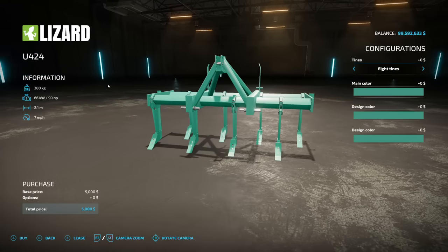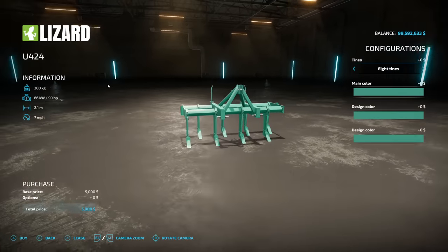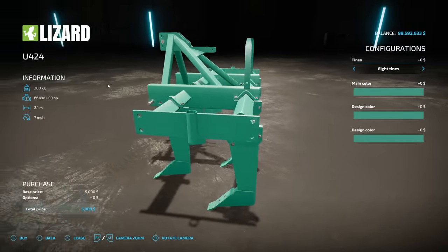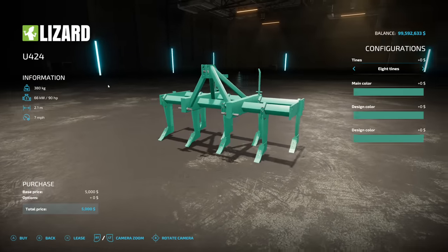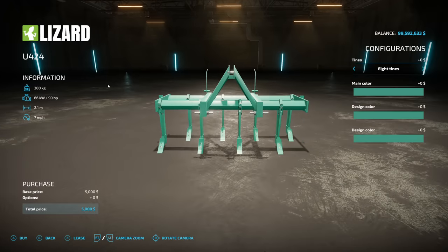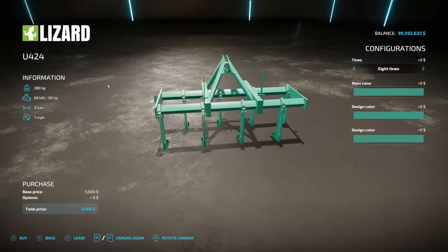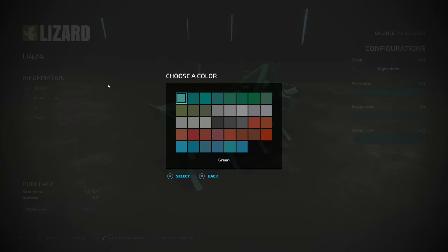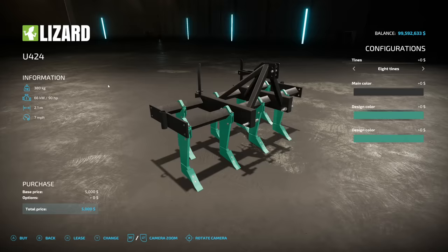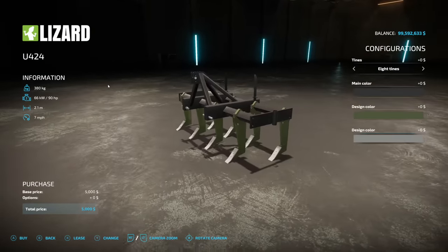Next we have the Lizard U-424 Chisel Plow. Tines — we've got eight or six. However, no matter what you do, there's still going to be a 2.1 meter subsoiler. Seven miles per hour, requires 90 horsepower. Color options — we have quite a few of them, but it's not the full palette. We have our main, our design, and then a secondary design at the bottom.